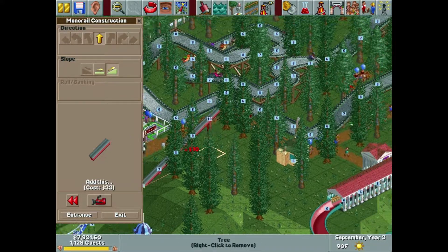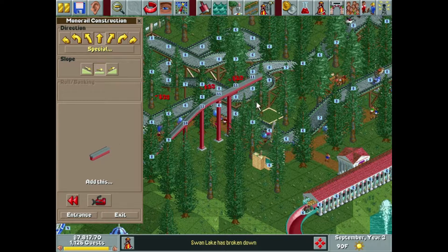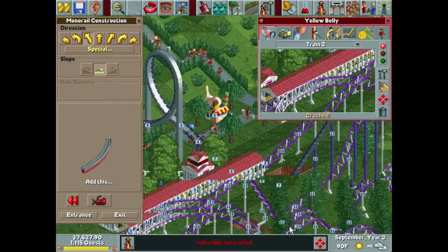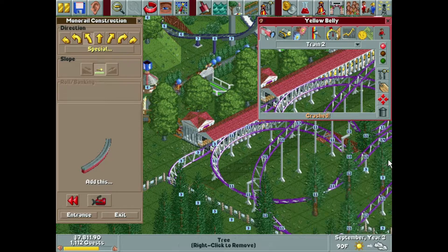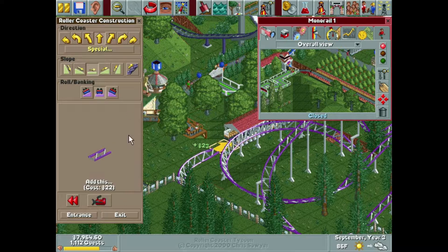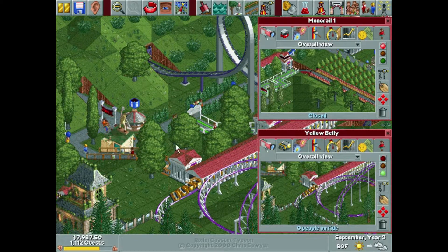Oh no, oh my gosh. Oh again — how many people died? Yellow Belly has crashed. 12 people have died in an accident on Yellow Belly. Wow, the mechanic is just now fixing it without a care in the world, just radioing that the job's done — not that we've lost lives. Oh man, I don't care how many times it happens, it always just... it bothers me when a ride breaks. I hate when guests die. I know it's a game but it just puts a damper on my mood. No one's going to go on that for a little while — we're going to drop the price on that, not that it's going to rectify anything.